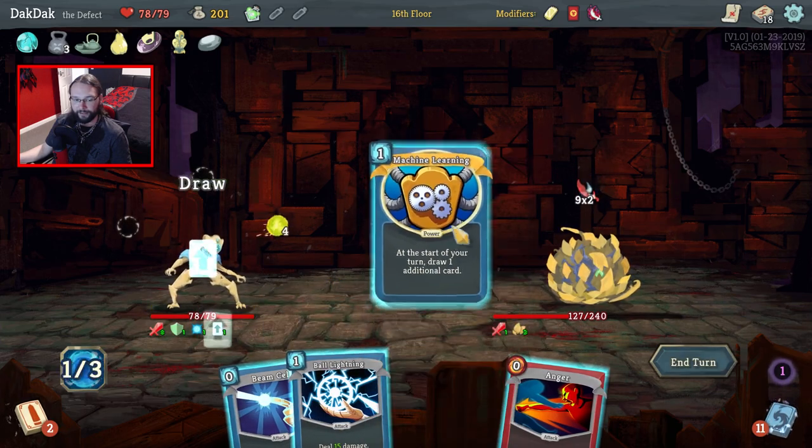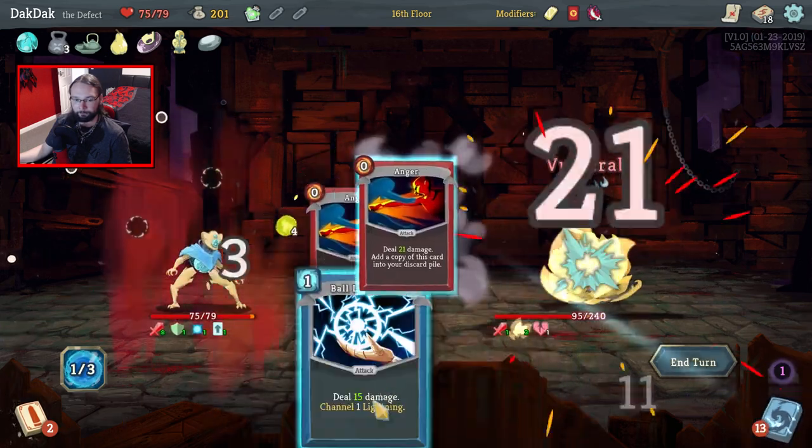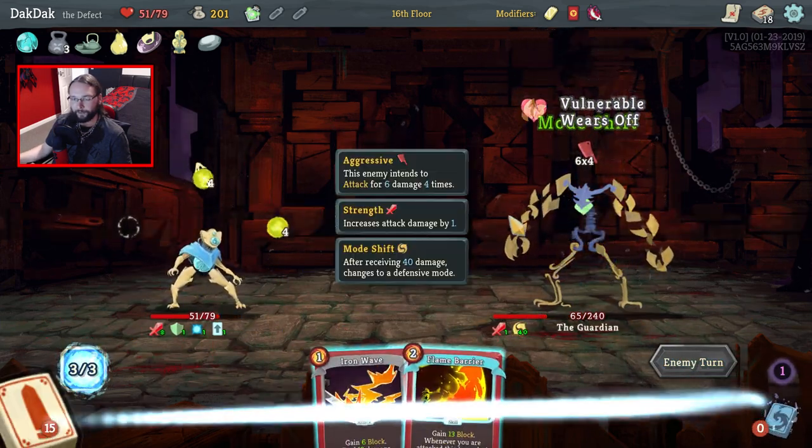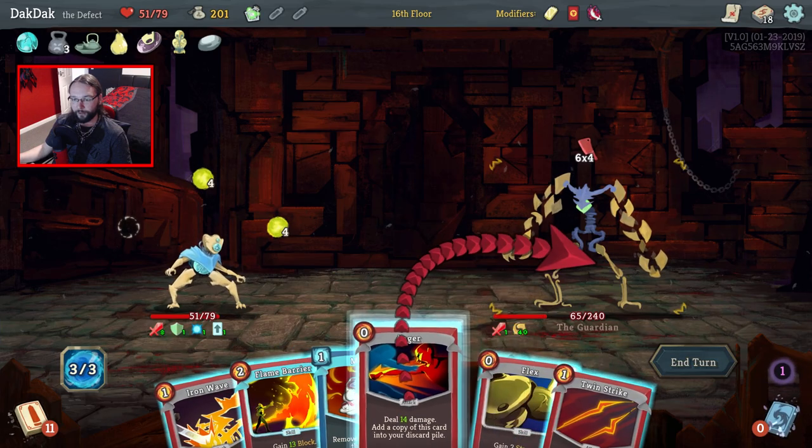No Flame Barrier — we're taking damage, that's unfortunate. There's really nothing I can do, so if we're taking damage we are going in on him. Bang, bang, bang. If it was any other boss, I think we'd have killed them before they'd have got any damage out.